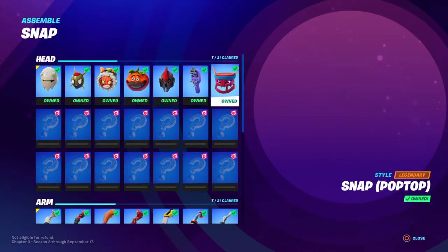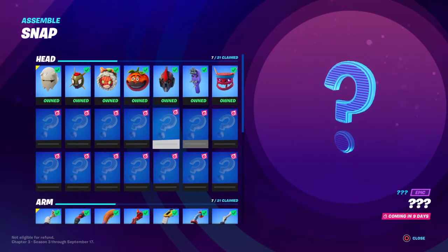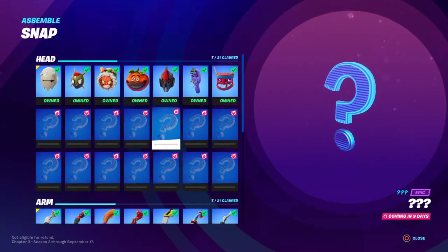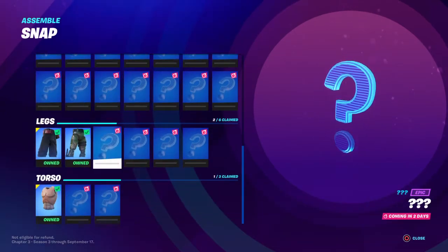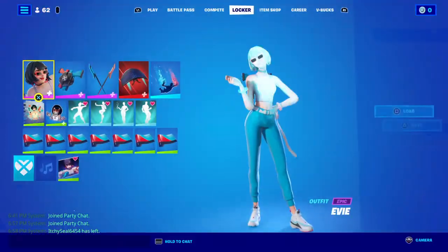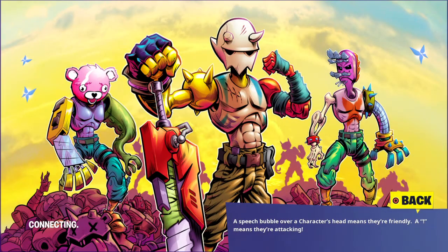We're gonna get the same head but in different colors. So we get different heads at different colors — four new heads, four new arms, two new legs, and one new torso. That's the Tigra loading screen, and those are hints of upcoming designs.